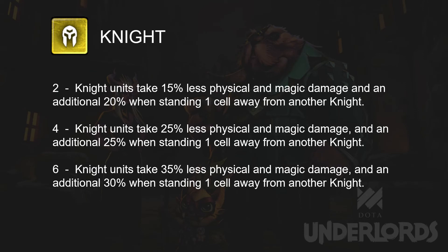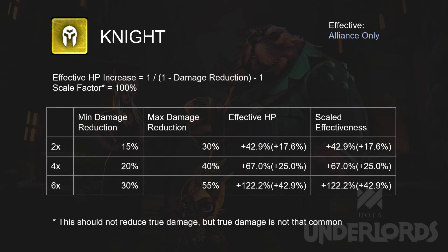Knight gains damage reduction for both physical and magic damage. First of all, this is a really very strong bonus. Depending on whether they are next to another Knight ally, they get different amounts of damage reduction. We use 100% as the scaling factor here because it reduces both physical and magical damage. The only weakness is true damage, but true damage is not that common. You could adjust accordingly if you feel different.